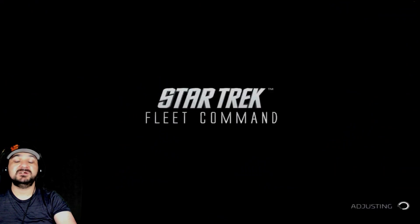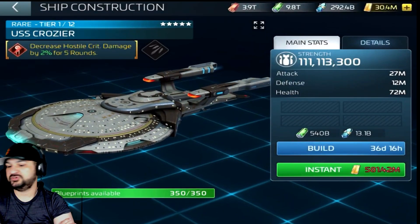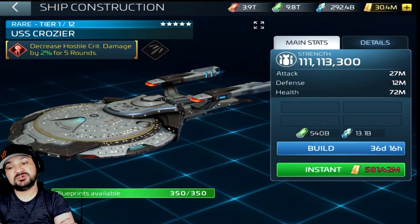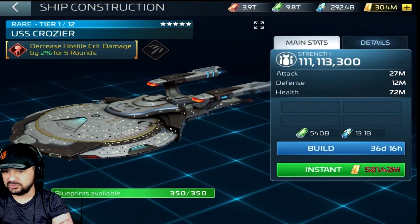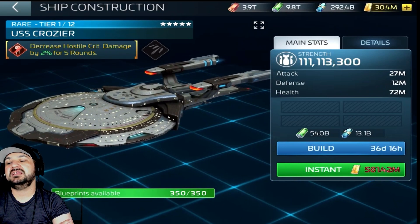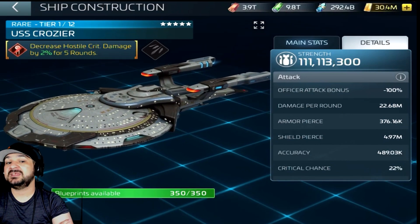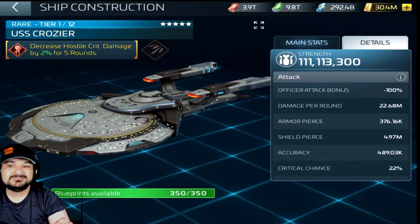So here's the Crozier — it costs 350 billion to build, 13.1 billion in lithium to build, and 36 days to build it. It would start out at 111 million in power. Its ability is decreased hostile crit damage by 2% for five rounds, which is more or less standard.